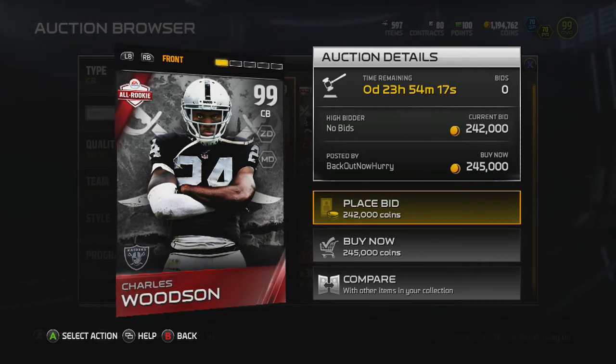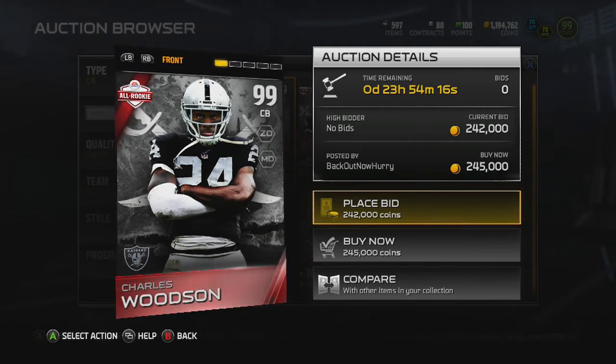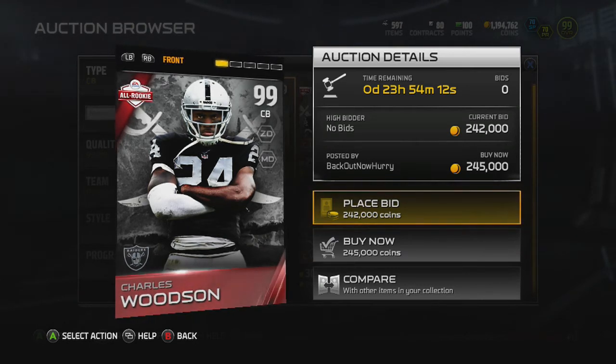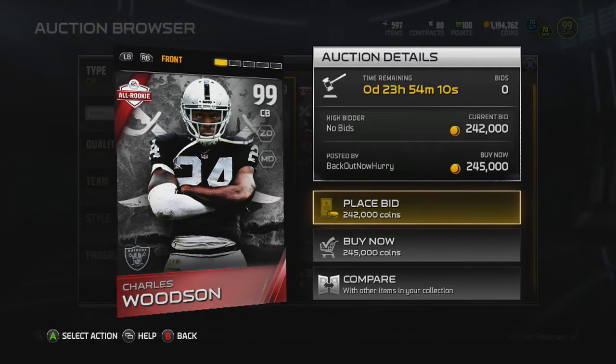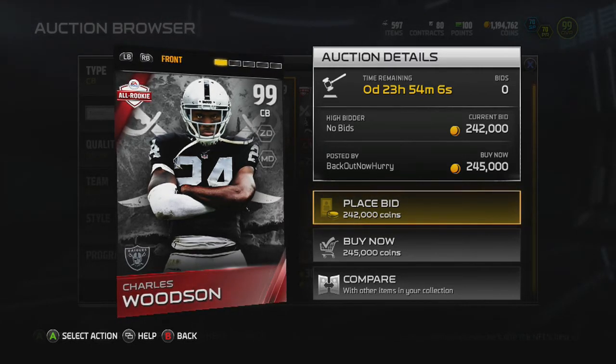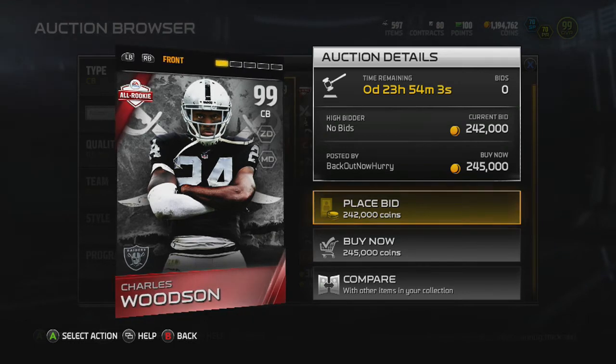What's going on guys? Today I have a video about the best cornerback in Madden Ultimate Team. I got this guy just a little while ago, and for the price he's going at, he's less than Sherman right now, and less than positional Pat Pete, positional Vontae Davis. This is the best corner for the price right now.